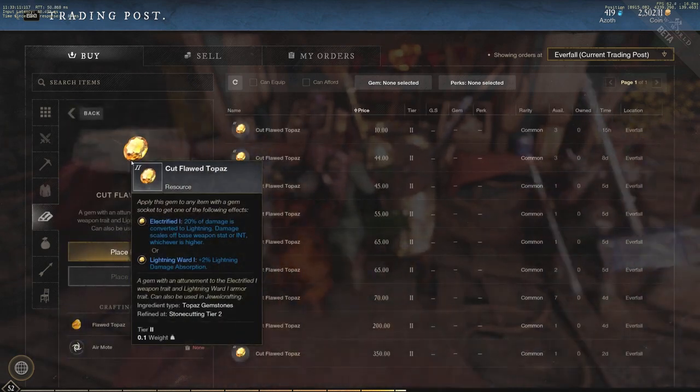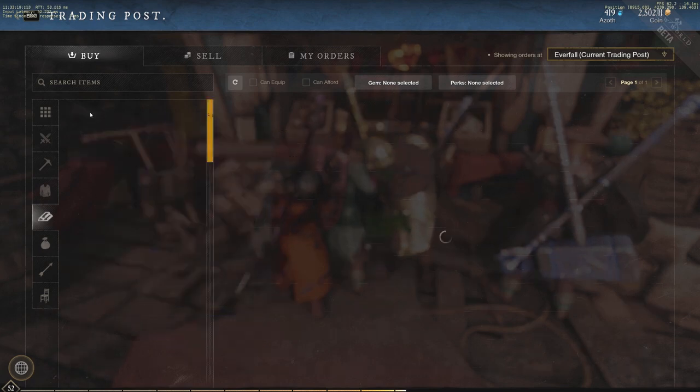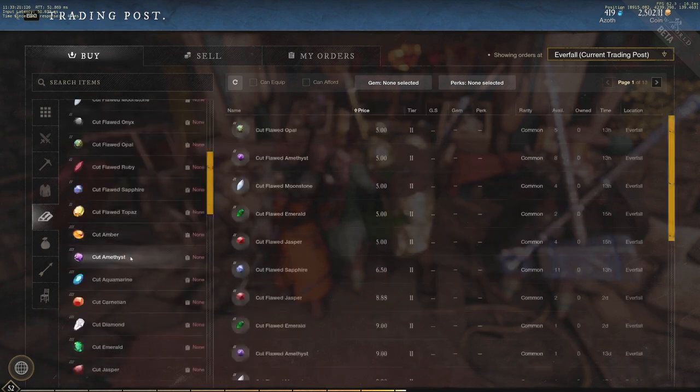Cut Flawed Topaz: 20% of damage is converted to lightning damage, scales off base weapon stat or intelligence, whichever is higher. The 2% lightning damage absorption is also available on the armor version.